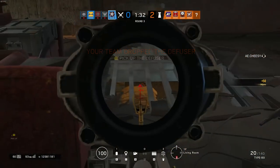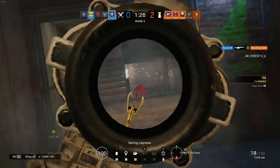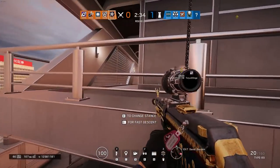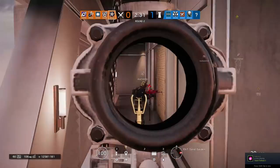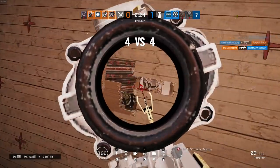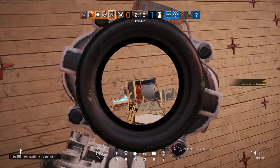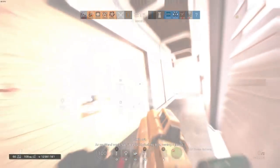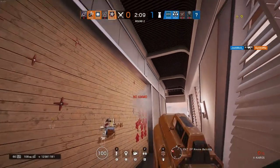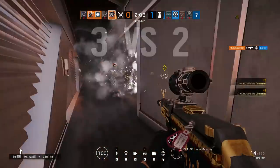Hibana has two choices of secondary gadgets: stun grenades and breaching charges. The stun grenades are amazing when they work and atrocious when they don't — horribly inconsistent. They can work on Hibana since her three-speed helps with using flashbangs optimally. But your job as a hard breacher entails not dying, so picking a more aggressive secondary gadget might not be in your team's best interests. The breaching charges are very redundant on a hard-breaching operator, but can be very useful for destroying soft surfaces like unreinforced hatches or the floor above the objective for vertical gameplay.